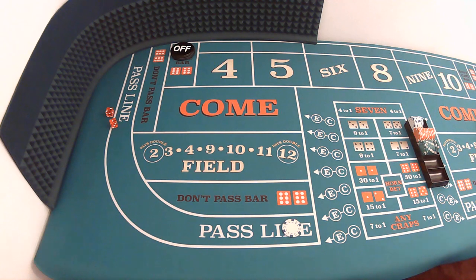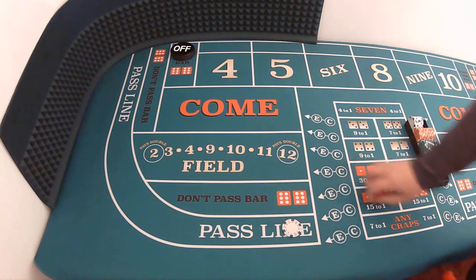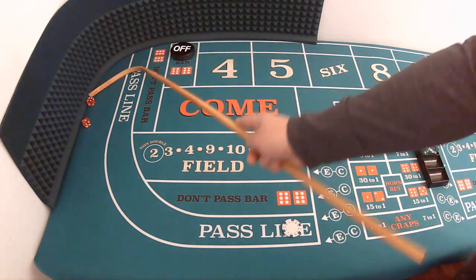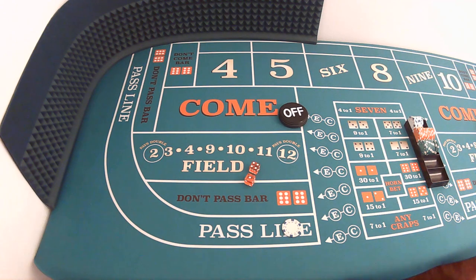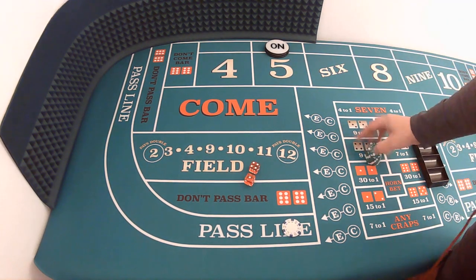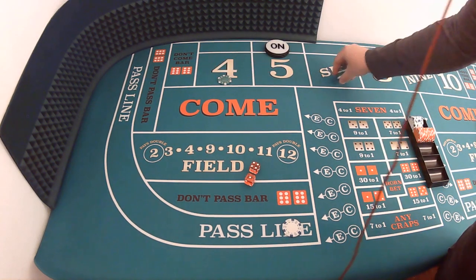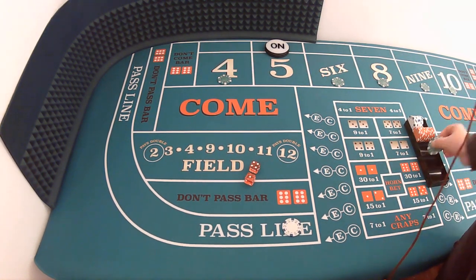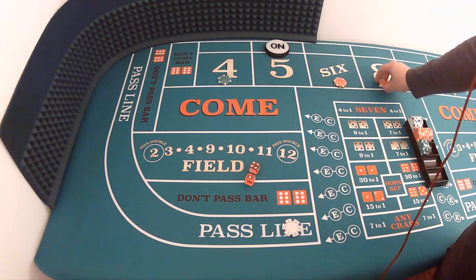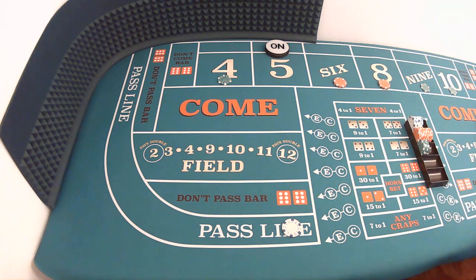First roll of the dice is a craps three — we need a point, not a craps number. Next roll: four-one, five — fever five is the point. Every number that is not the point is going to get a $25 bet put on it. Of course we're going to cap the six and the eight at $30 apiece.